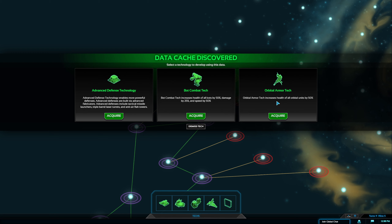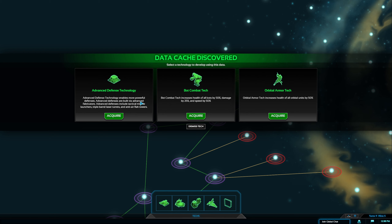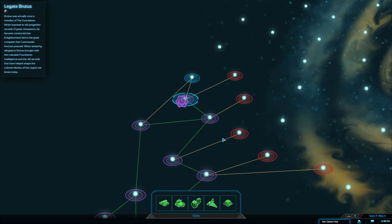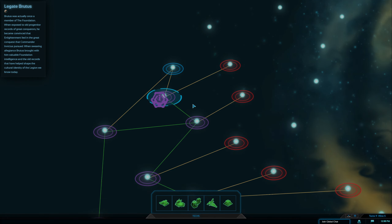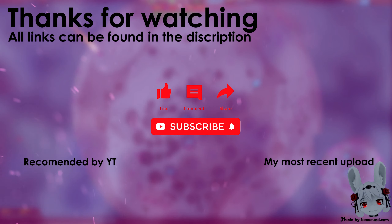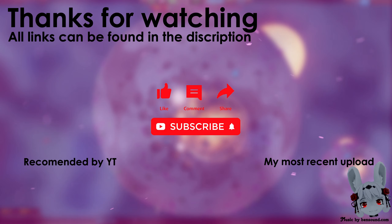Advanced defense technology. Orbital armor. Basic combat. Boosting the damage of my bots would be really nice — it doesn't do much, but I feel like I'm quite powerful as it is. Enables more powerful defenses. Tactical missiles. Sure. Alright guys, thank you for joining me. I will see you in the next one.